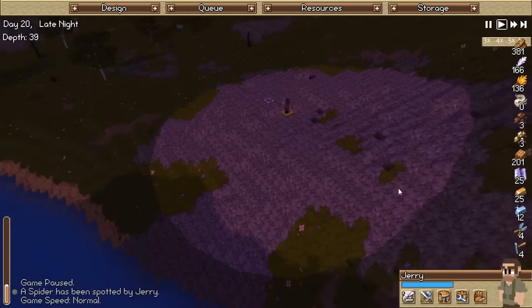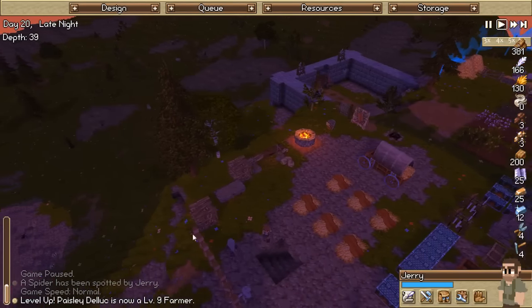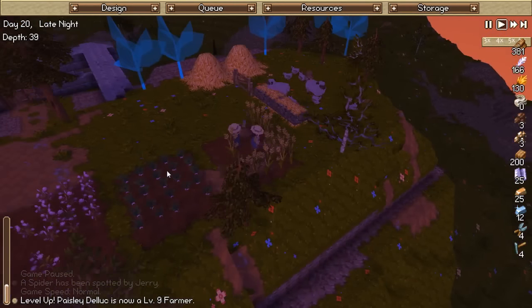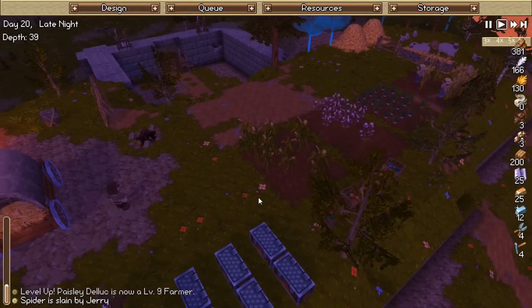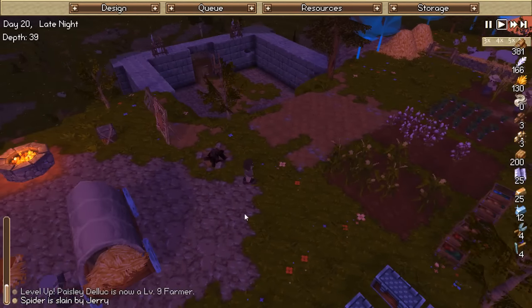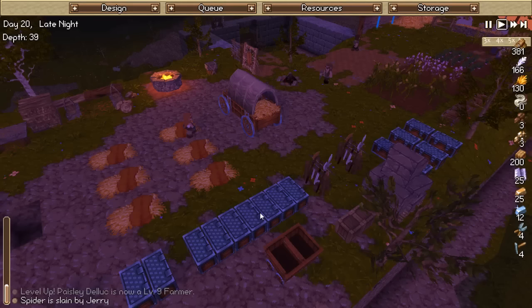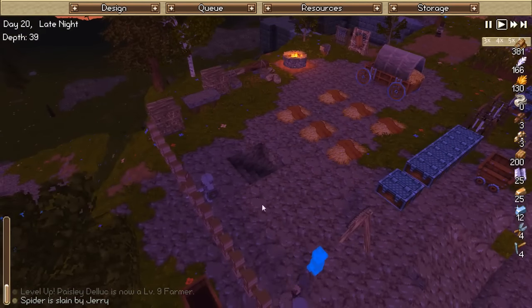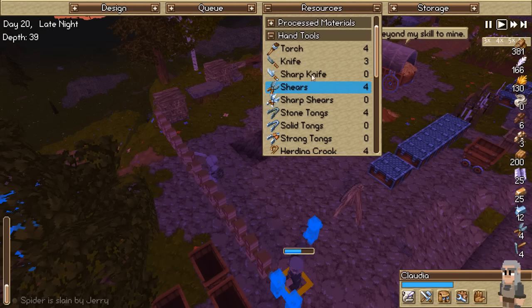Oh Jerry, what are you doing? Don't you be picking fights with the spider people! Nice - level 9 farmer, excellent! All is going well for the most part. She is the correct level now to be making the torches - the torches have been made! Which means I can assign her to be a blacksmith once again.